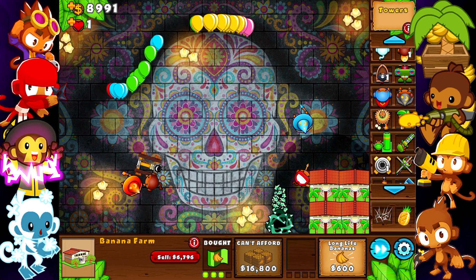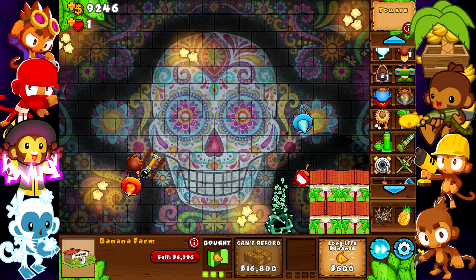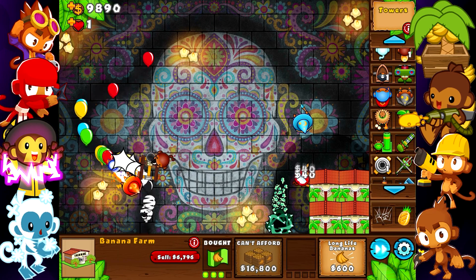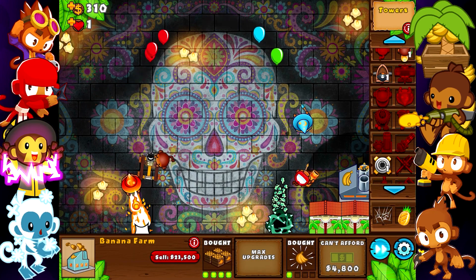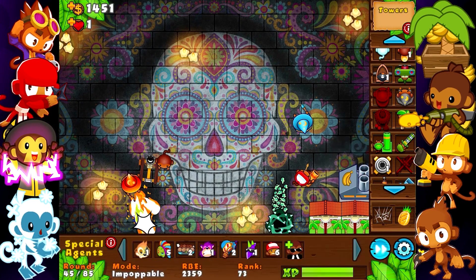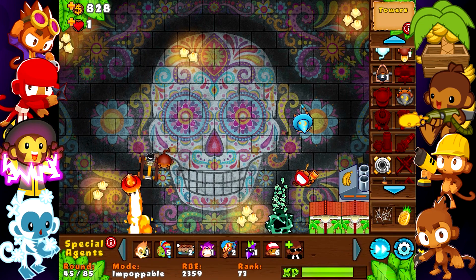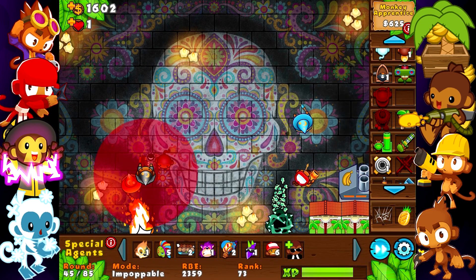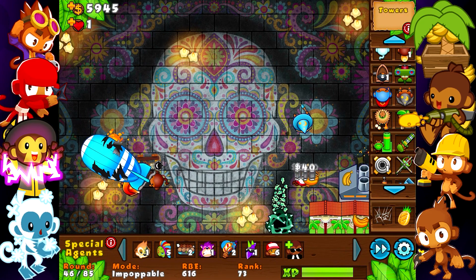I'm already too late to sell two of my republics here, so I'll get to 10k and then sell just one so I can afford that factory. Let me sell this and go for the research facility — nice. I think we're chilling at round 45. I should start preparing defense for our first MOABs. As you know, wizards aren't as good against MOAB class bloons, but I'll try my best.